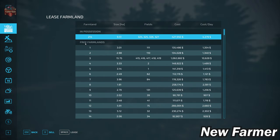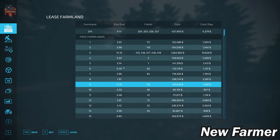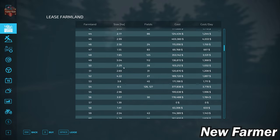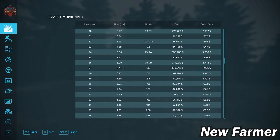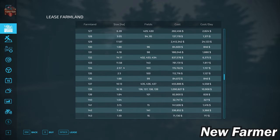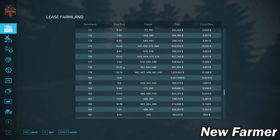Let's take a quick look at our farmland lease screen. This shows all viable farmlands, how large they are, if they include any fields, what fields are included, and how much the farmland costs. At any point you can pause the video to get a closer look. There are a huge number of these — we have the maximum number of viable farmlands that the game engine will allow.